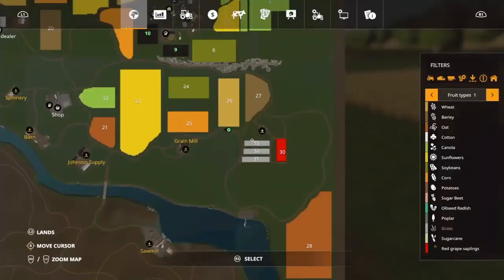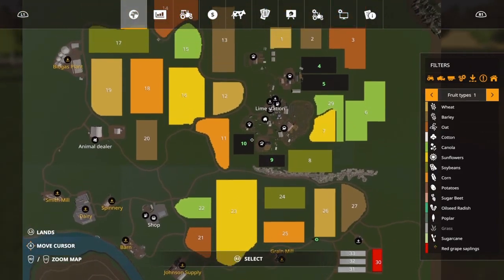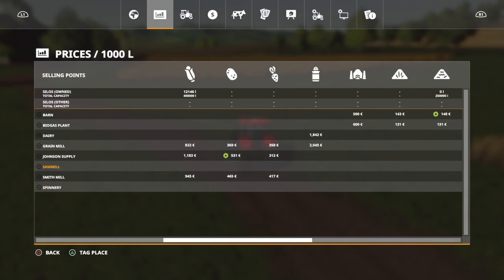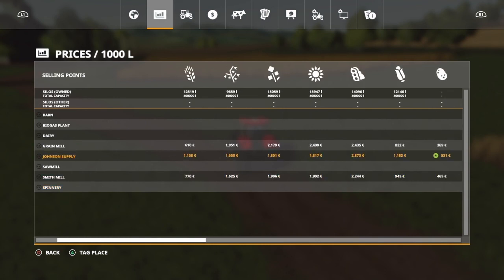I think we have been through all the map now, more or less. I'm gonna put up some tests for the ones that we don't have any prices for. I'm gonna test the eggs, and some wool we need to get, and wood chips.